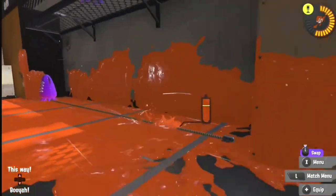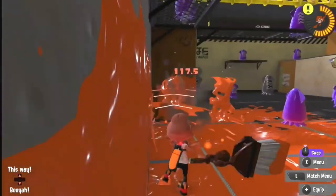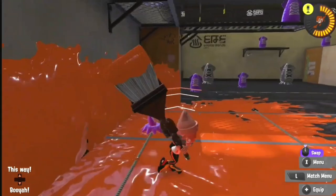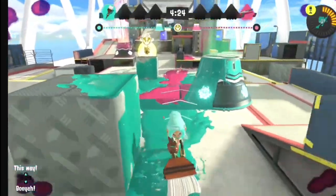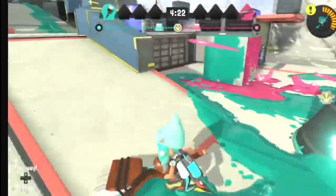I also like to swim around them with the ink path I made with the Octobrush. This is so I can catch them off guard and they can't react fast enough to shoot me. Here's an actual example of what it should look like in an actual online match.